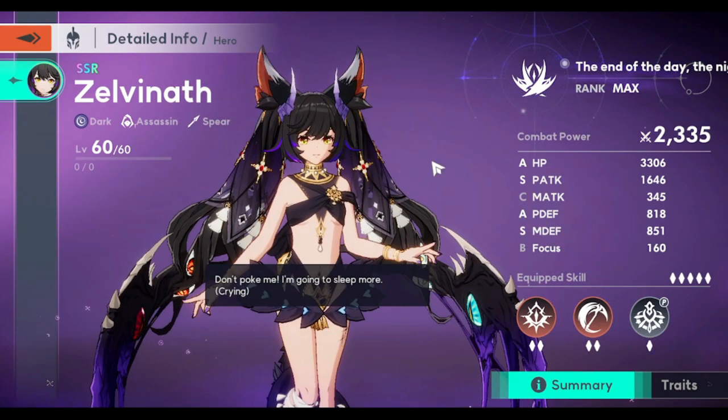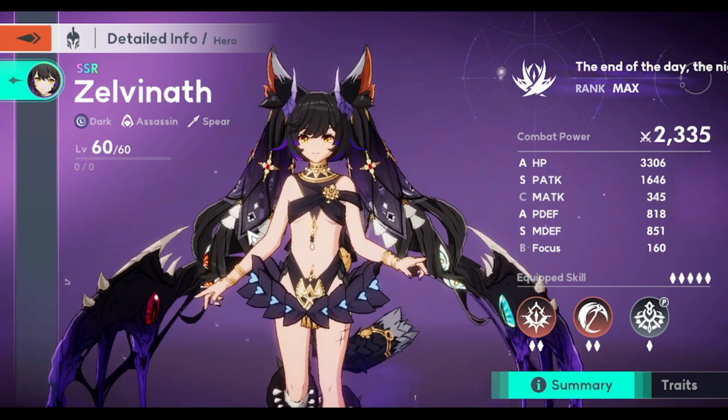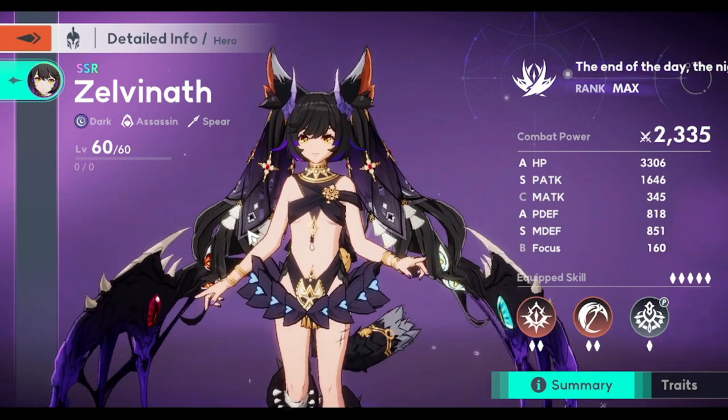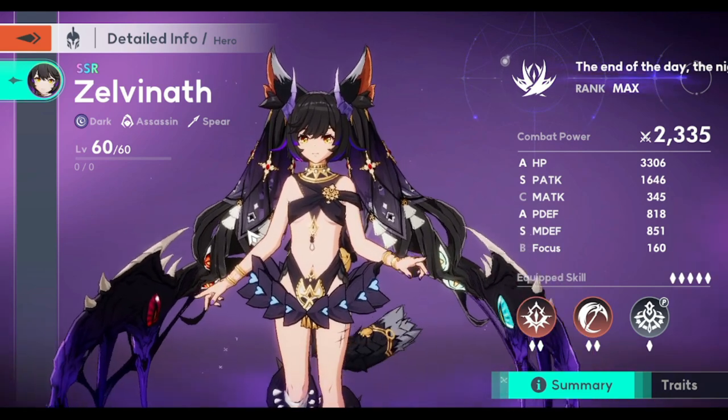For Zelvinath, if you're still looking for an assassin and don't have any assassins yet, or if you're just starting the game, she is actually a nice one to have — probably top three assassins in the game right now. With the darkness element, you can't really go wrong. It's just a preference between Zelvinath or Ygg.